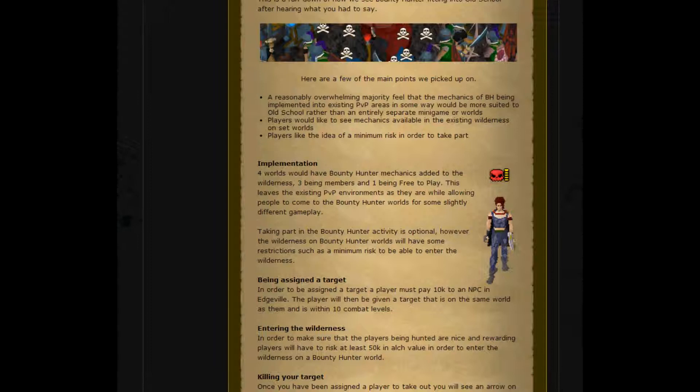The main points they picked up on are: a reasonably overwhelming majority feel the mechanics of Bounty Hunter being implemented into existing PvP areas in some way would be more suited to Old School, rather than having an entirely separate minigame or worlds for it. Players would like to see mechanics available in the existing wilderness on set worlds, and players like the idea of a minimum risk in order to take part.